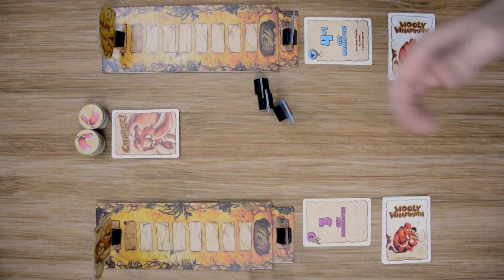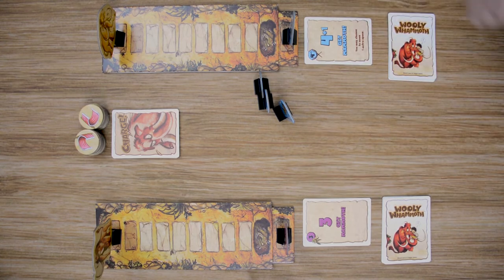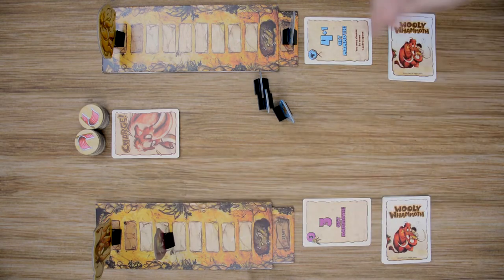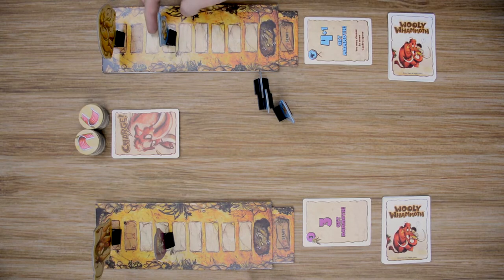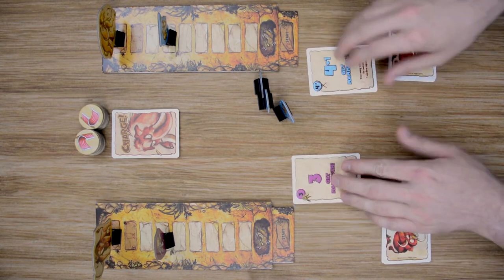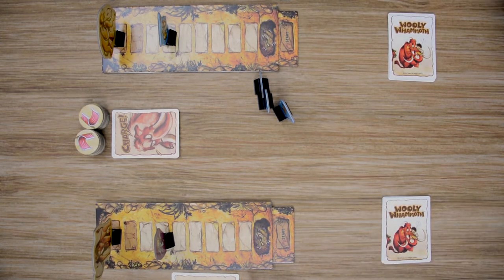From there, each player is going to move that number of spaces along their track — seven spaces. Players that have the little numbers can choose to add or subtract those if they want to. This player could choose to move an additional space if he wanted to, putting him up to eight, but that's a little far for him so he's going to hold off there. Once the players have resolved their movement, these cards will be added to the player's discard piles and will not be gained again until they spend a meat token to gain back all of their discarded cards.